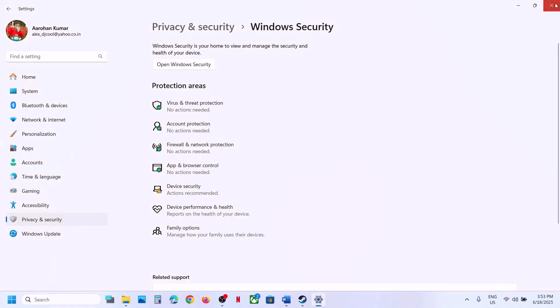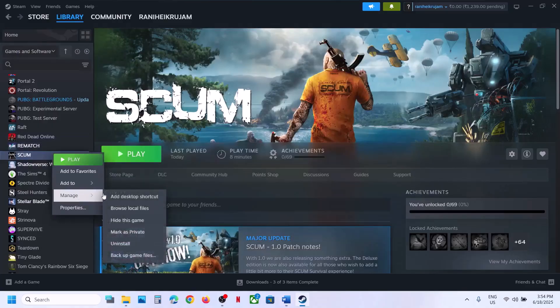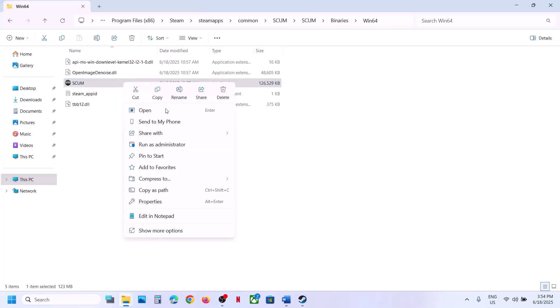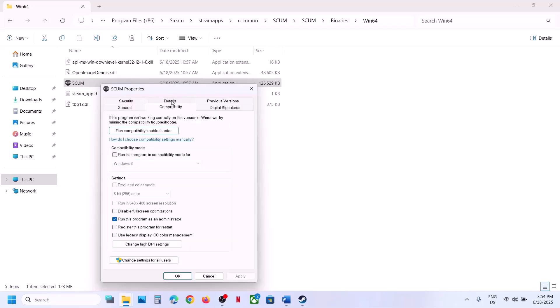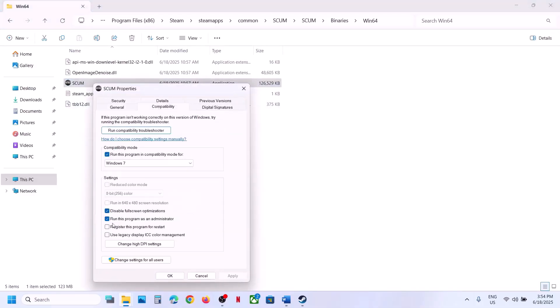The next step is to run the game from the installation folder. Right-click the game, select Manage, click Browse Local Files, open the Binaries folder, open Win64, and double-click to launch the game from there. If that does not work, right-click the exe, go to Properties, go to the Compatibility tab, check the box that says Run This Program as an Administrator, hit Apply, click OK, and double-click to launch. If still not working, try selecting Windows 8 or Windows 7 compatibility mode, hit Apply, click OK, and launch the game.